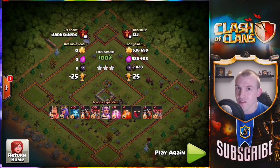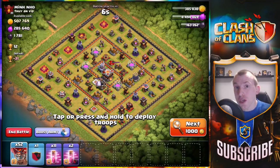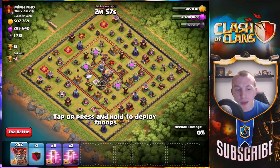Now, only balloons and haste spells: 52 balloons, 7 in the clan castle, and 13 haste spells. Can we take down a base? Make sure to share with us if you can. No cleanup troops, guys — so this is going to be difficult.